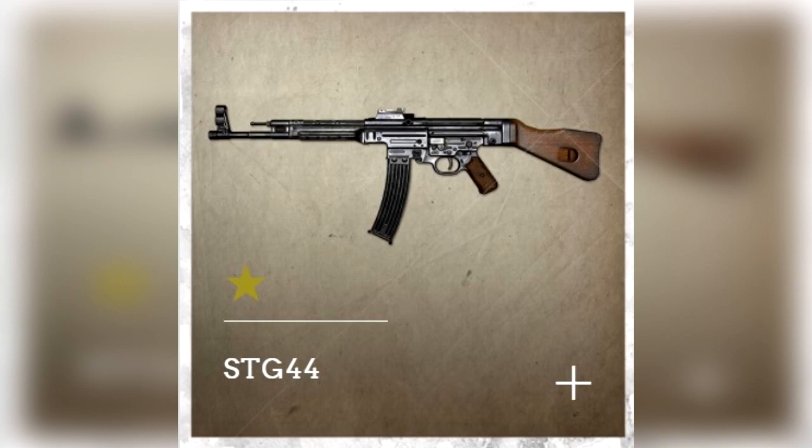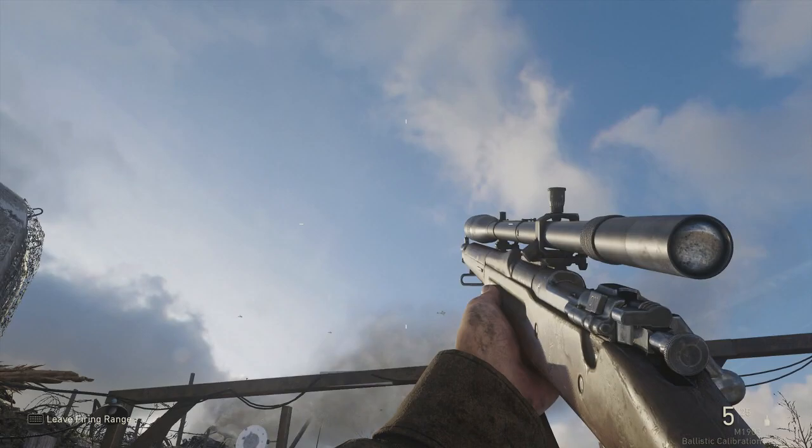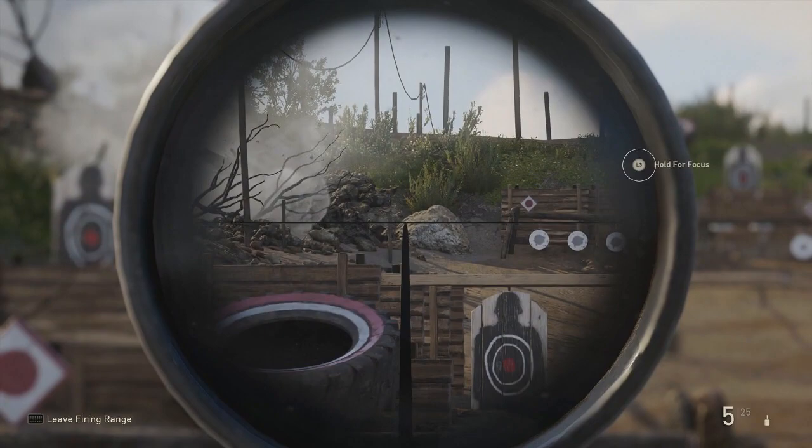The STG 44 will be in the game — Call of Duty has a picture of it on their site and we saw it in the multiplayer reveal trailer, but it wasn't available in the build. A lot of people on my live stream were asking about the PPSH and worried it's going to be a DLC gun. I can't confirm that, but I find it very hard to believe it won't be available on day one. It's such a classic, iconic gun for the era and for Call of Duty.